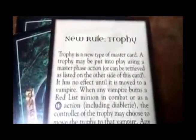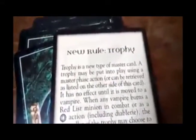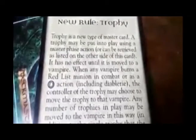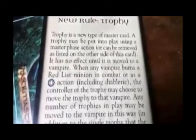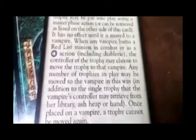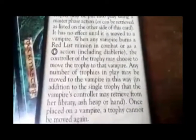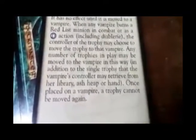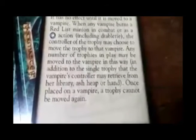All right, let's flip the card over and see these new rules. Trophy is a new type of master card. A trophy may be put into play using master phase actions or can be retrieved as listed on the other side of this card. It has no effect until it is moved to a vampire. When any vampire burns a Red List minion in combat or as a direct action, including Diablerie, the controller of the trophy may burn it to move that trophy to that vampire. Any number of trophies in play may be moved to the vampire this way, in addition to the single trophy the vampire's controller may retrieve from her library, ash heap, or hand. Once placed on a vampire, a trophy cannot be moved again. Makes it a lot more like a board game than just a card game.